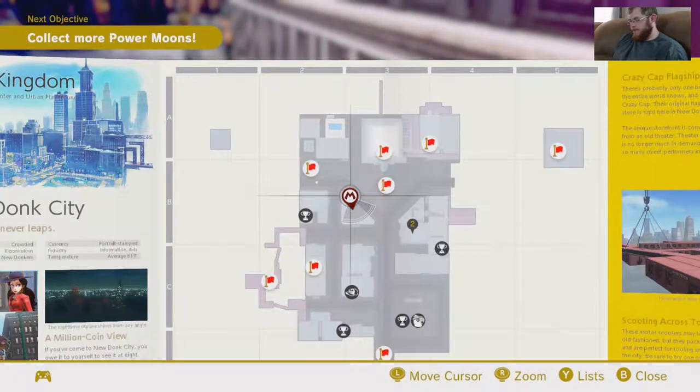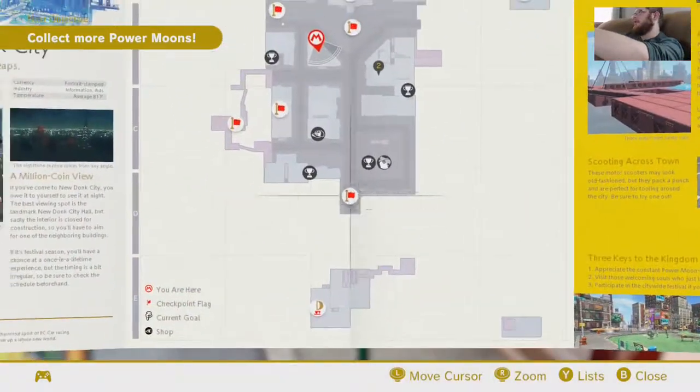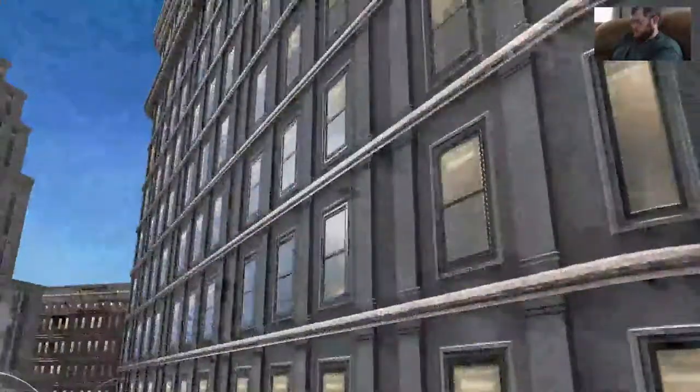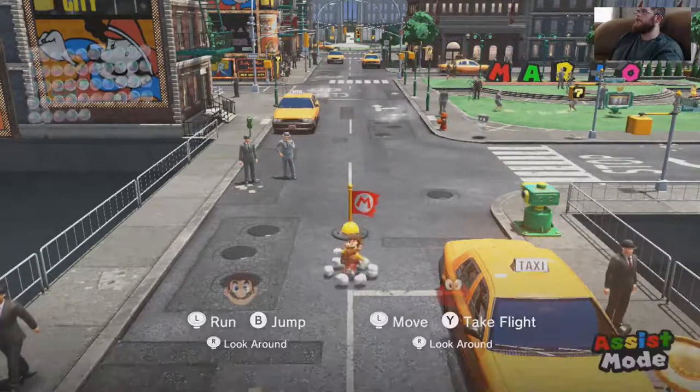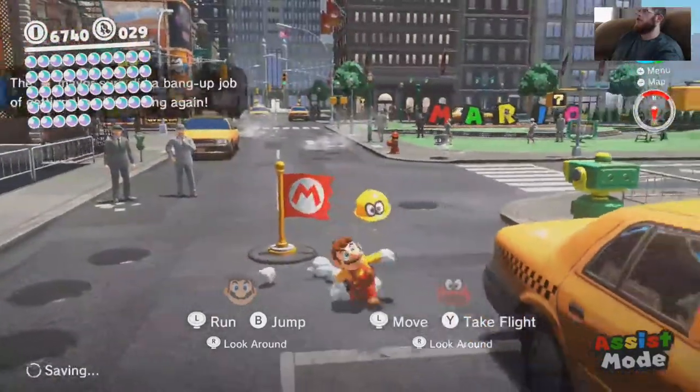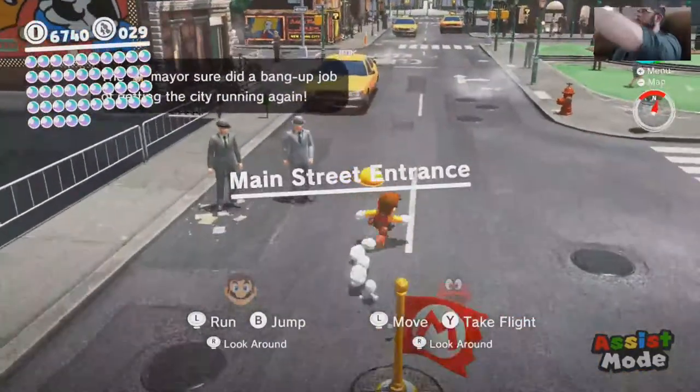25. Okay. Free parking rooftop hop. Alright, go to the main — all the way down. Right there. That one. Yeah. This is a scooter thing. You want me to do the scooter thing? Maybe. Okay, we'll see what it is. So I gotta get that scooter? You do. Where is it? It's like in front of that taxi right there, I think.